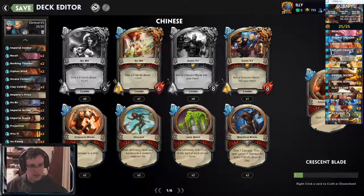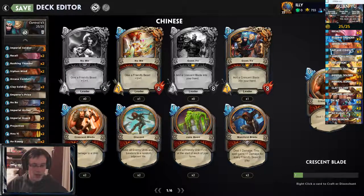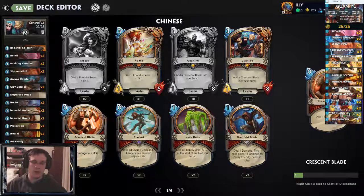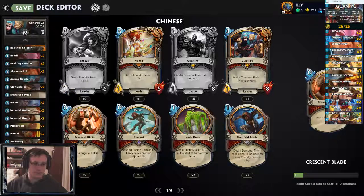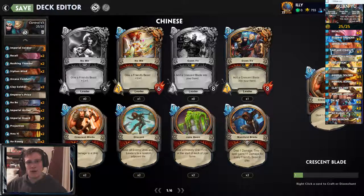It's a fairly standard deck, although sometimes you won't see Emperor's Prize in this particular deck because you won't have much board. 3 mana cycle isn't great, but considering that it's a spell, I'm willing to take that chance to put it in the Spell Guan deck. And you can always get value with Arcane Conduit, Imperial Guard, or Imperial Archer. So it's not the worst thing in the world. That's just my rundown of this particular deck — let's see how it works in practice.